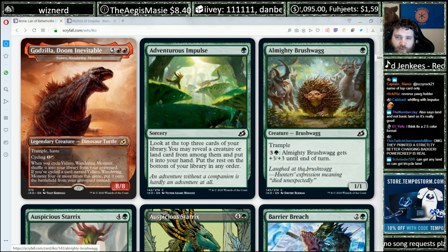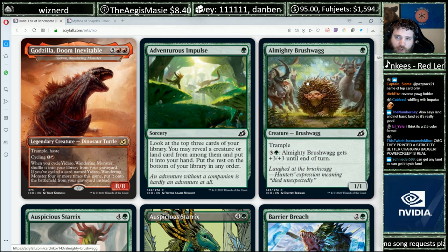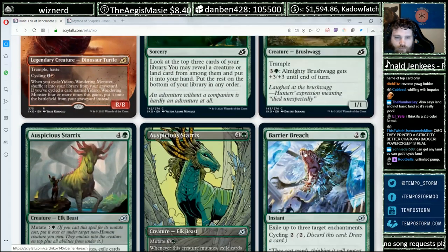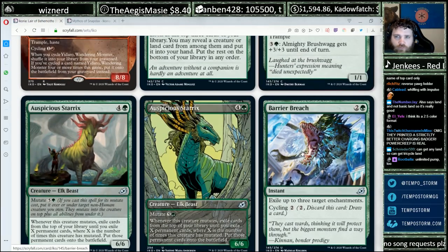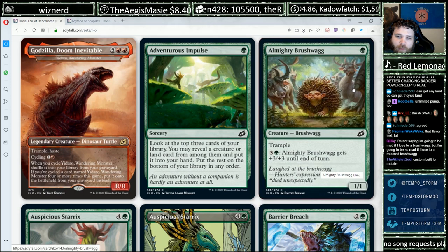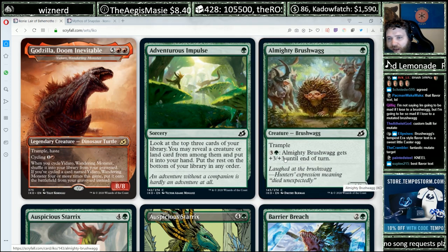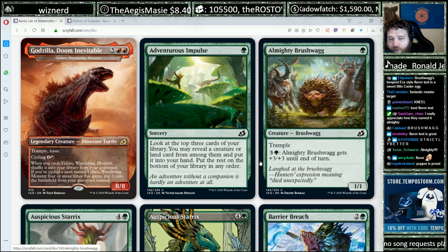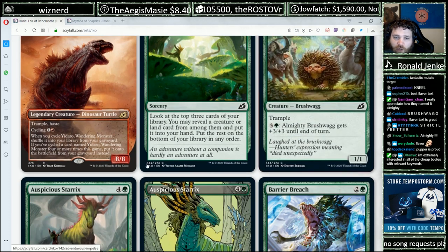Almighty Brushwag — one mana for a 1/1 with trample, and you can pump it to get plus three, plus three. This seems like a good card to mutate onto, because those are a nice set of abilities to have on a larger creature, and you want efficient bodies to mutate onto anyway. Without mutate, one-mana 1/1s are kind of bad. It is a mana sink in the late game, so it's not the worst one-mana 1/1 ever, but it's not something you're actively looking to put in your deck in most cases.